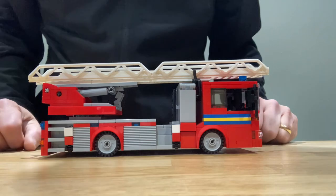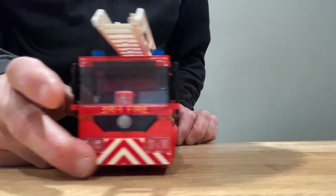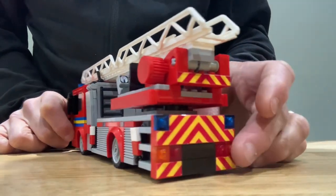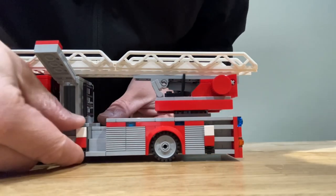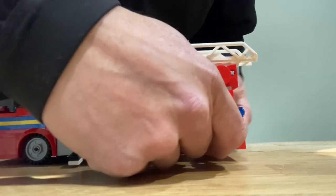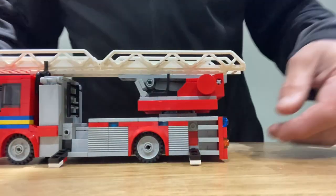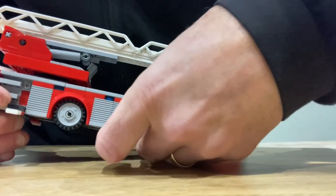The ladder truck is based on a 2007 Mercedes Econic, seven wide, and as you can see there's patio door glass for the windscreen. We have an open locker behind the cab, and these white and red things on the side are outriggers. They fold down — it's a bit fiddly but it does come down — and the same on the other side, they also fold down as well.